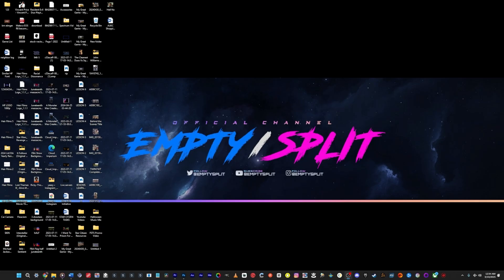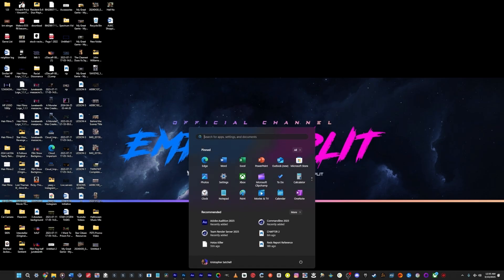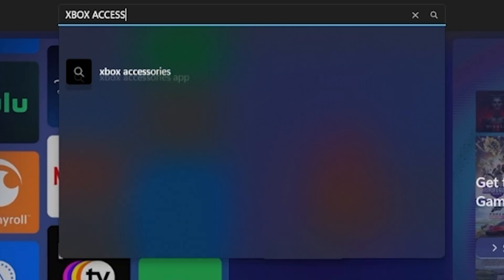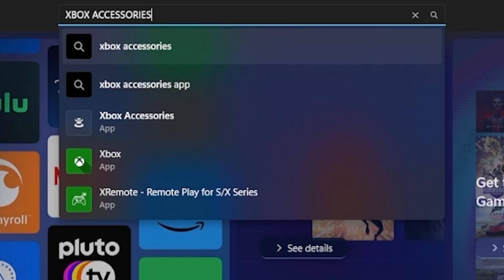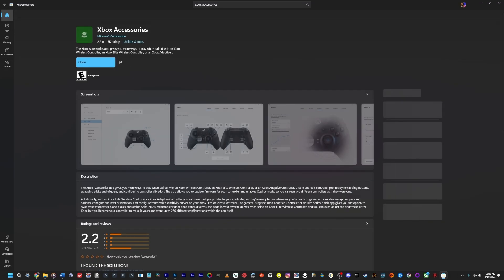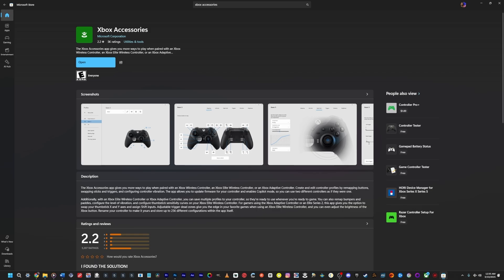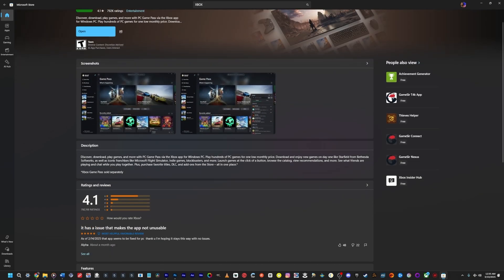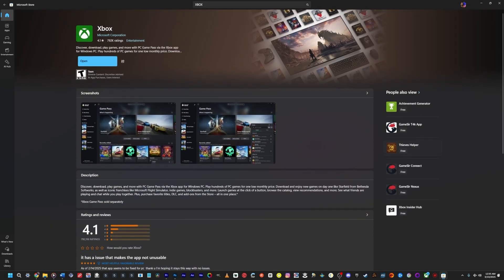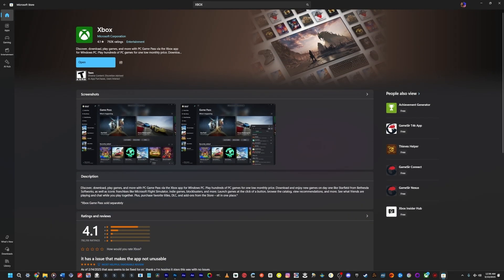First, if you don't have Xbox Accessories installed on your PC, open the Microsoft Store app located in your apps list. Once open, search for Xbox Accessories in the store, install it, and open it. You might have to sign in with your Xbox account. Make sure you also install the Xbox application and sign in there — maybe you only have to sign in once between the two apps.